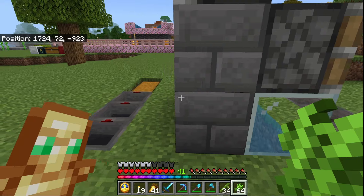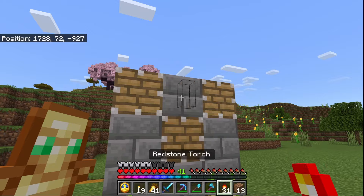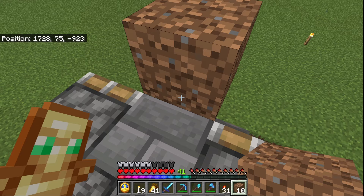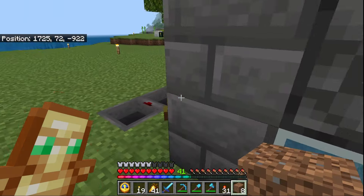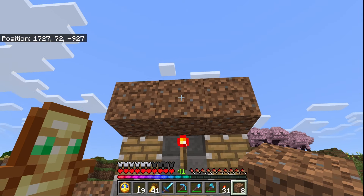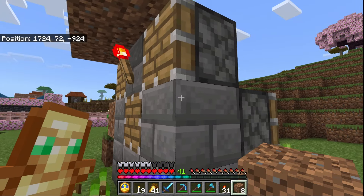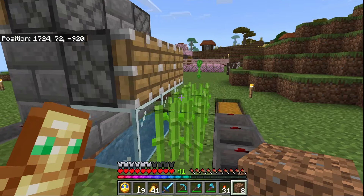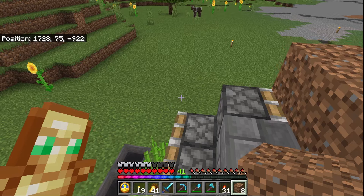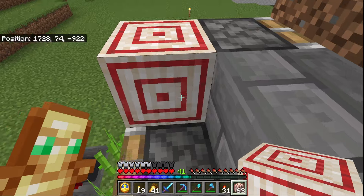Let's start putting in bamboo and sugarcane, because they will take a bit to grow. Basically, whenever the bamboo grows up to around where these pistons are, it just interacts with the grass above on either side. It sets off a little torch clock — you'll see how it works — and it just starts shooting them out. What we're doing here is bringing the signal around to the other side so that we can also harvest some sugarcane, because hey, free harvesting.